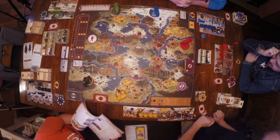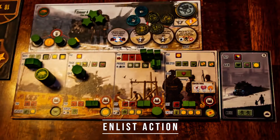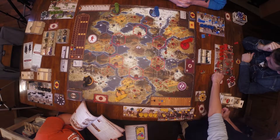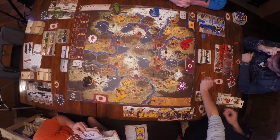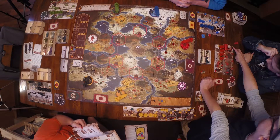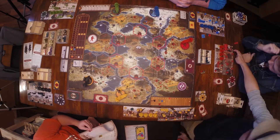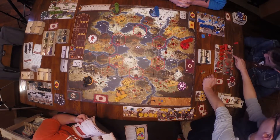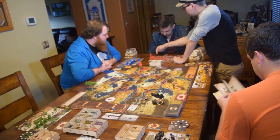The last bottom action is enlisting. You pay food, take one of four recruit tokens, and place it on one of four spaces for a one-time bonus: bolster two, gain two dollars, gain two popularity, or gain two combat cards. In the future, whenever a neighbor does that same enlist action, you get a smaller ongoing bonus — a combat card, a popularity, a coin, or bolster one.